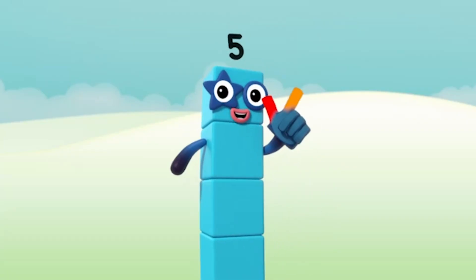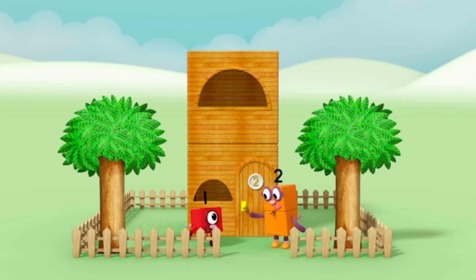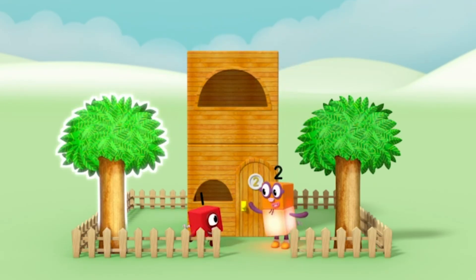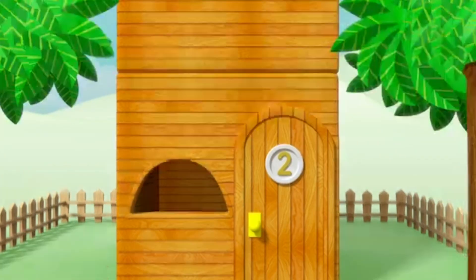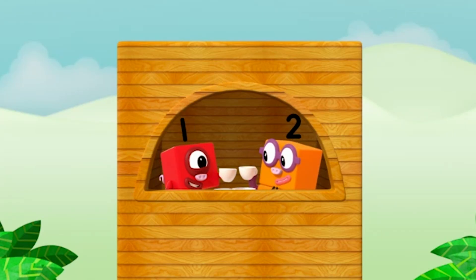Luckily, the second little pig had a house with two rooms. Room for two, me and you. It has one, two windows and one, two trees in the garden. And there's a number two on the door. T for two, and two for tea.